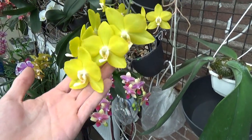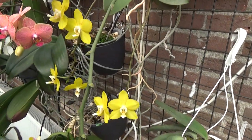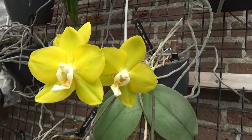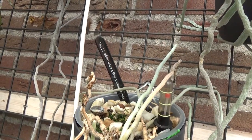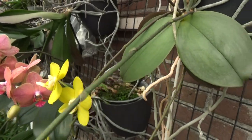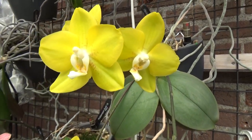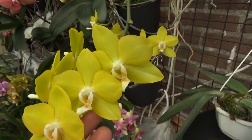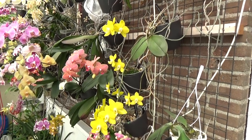Then we have this beauty — I love love love the yellows. This one has four spikes in bloom. It has a name: this is the Phalaenopsis Sogo Maye, Sogo Maye. Let me quickly check for fragrance — I think there should be a little bit, but I'm not sure. Not at the moment. But who needs fragrance when you are so beautiful!